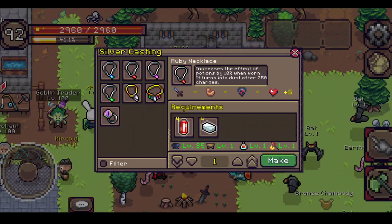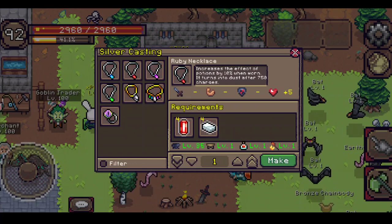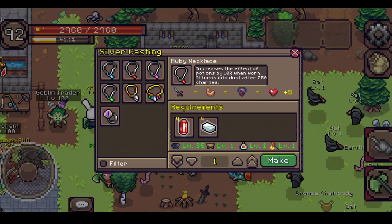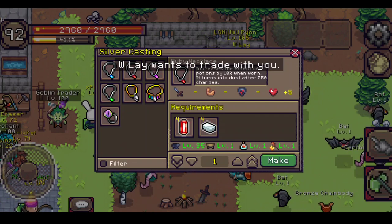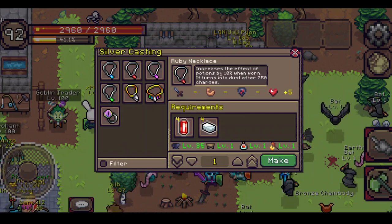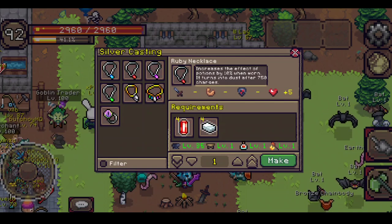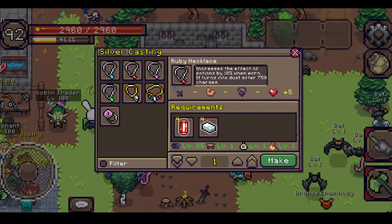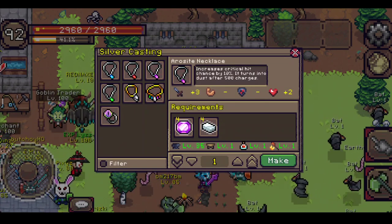The ruby necklace also gives 10%, and I think this is one of my favorite necklaces in the common category because it is very helpful for grinding low-level and high-level mobs. I do recommend having saving graces if you are doing boss fights or fighting mobs stronger than you. The ruby necklace gives 10% boost to potions, so if you're using meds with this equipped, you'll get around 200 HP instead of the normal 168 HP from scrolls.